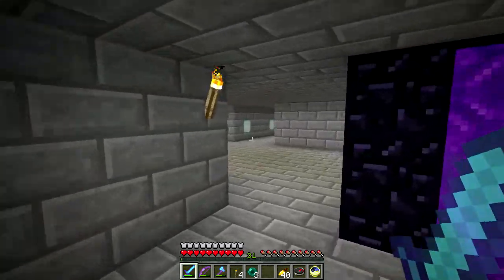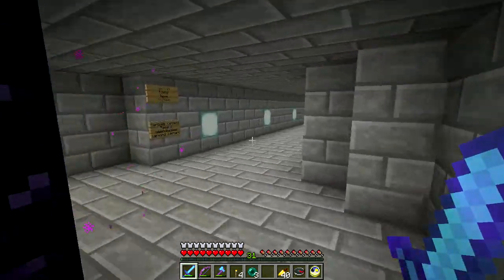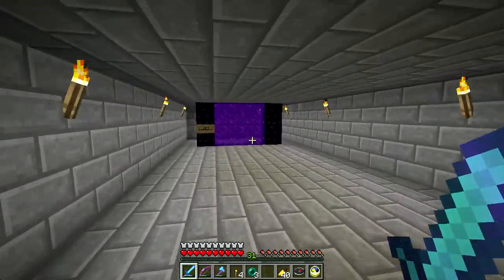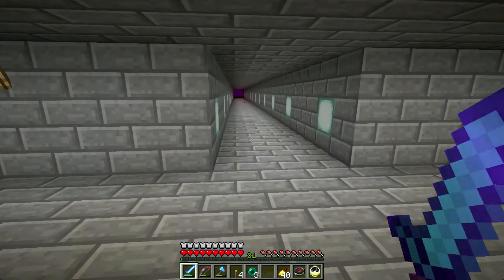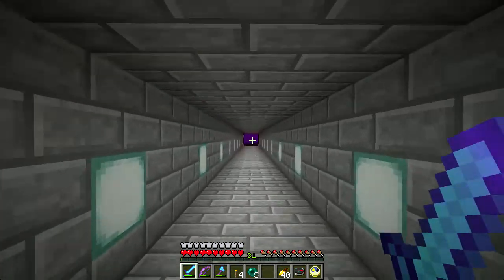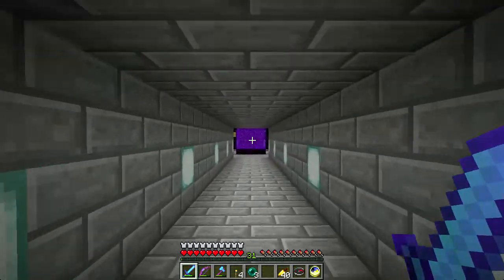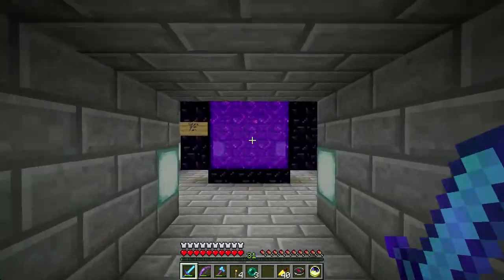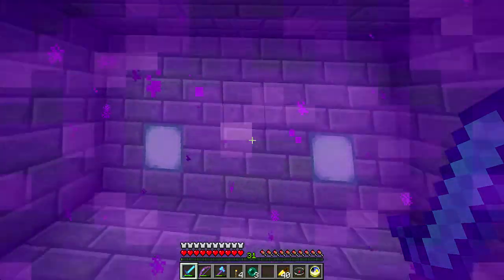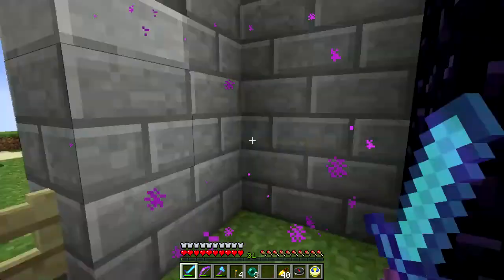Hello everybody, welcome to Minecraft Maker Minecraft Land Party. I haven't shown you too much of this part of the nether hub — this portal goes out to Reclaim's place, and this one goes out to Smash Masher and Pete's place. I dug a little thing out here because I was running around looking for a nice plains biome with a lot of open space, and I found it just north of Smash Masher and Pete's place, so I put a portal in and it leads me out here.